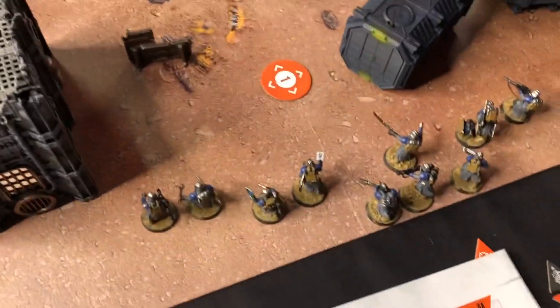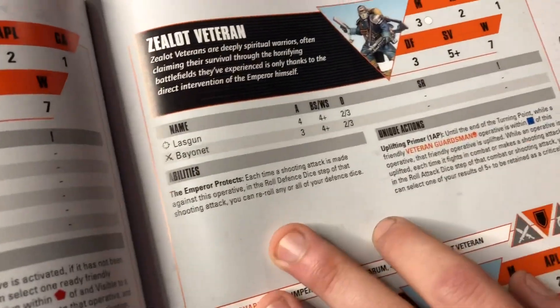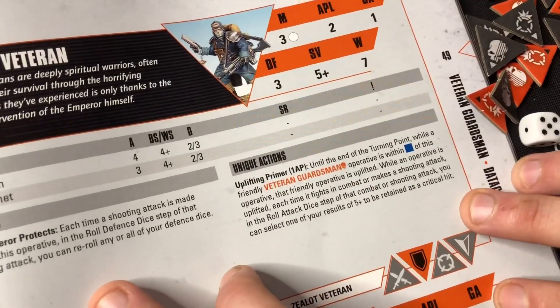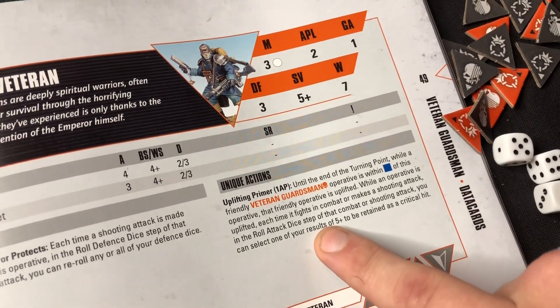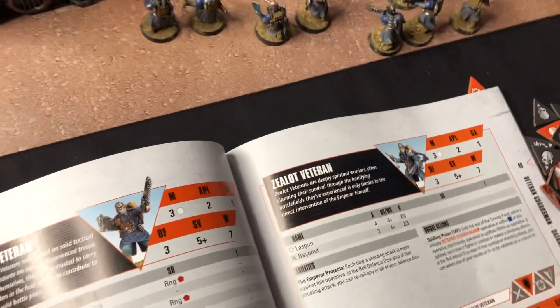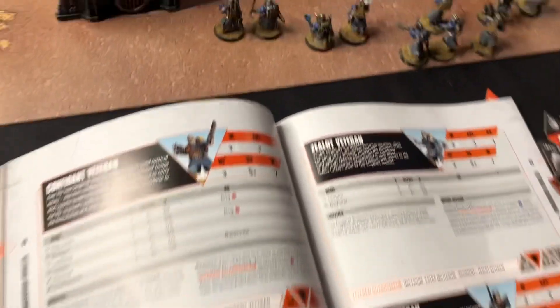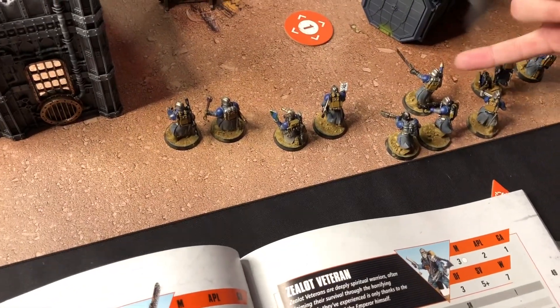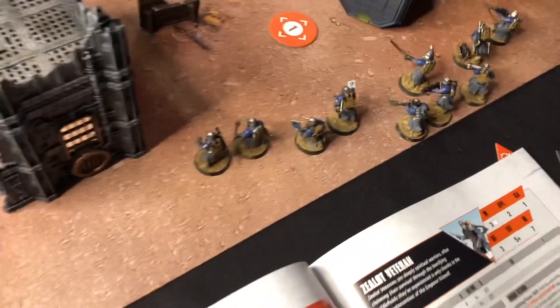What does a Zealot do? A Zealot boosts your men — it gives them an uplift. It makes your critical hits better, makes them swing a bit harder. And Comms Ranger — it'll expand my orders that my leader can give. So he's a couple of abilities. So Chris is a bit more shooty; I'm a little bit more bashy.